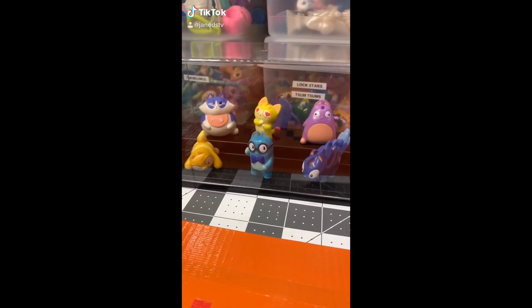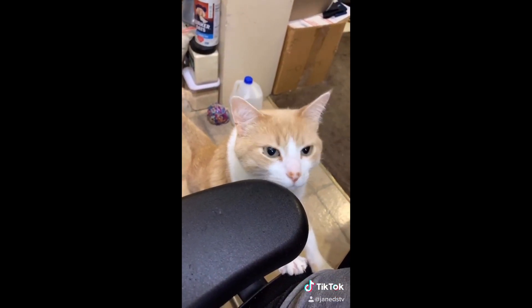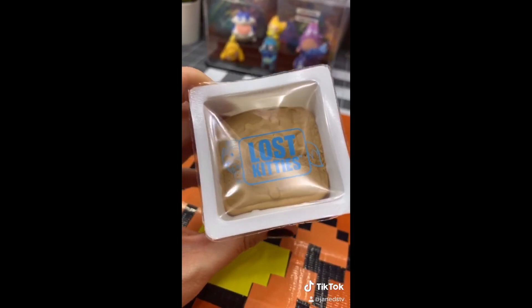Can you guess what I am about to open? Meow — Lost Kitties! I think Sam's ready for them too. I am still on the hunt for Bully, so let's try to find him. I know Bully is in brown dough, so maybe this is him.